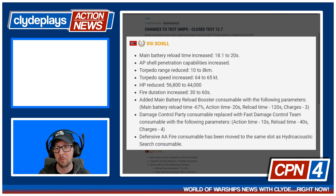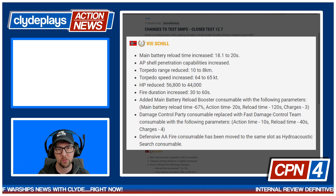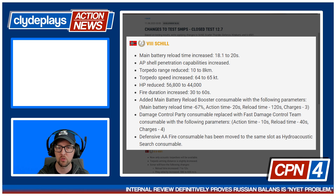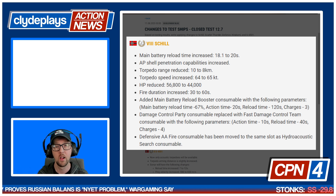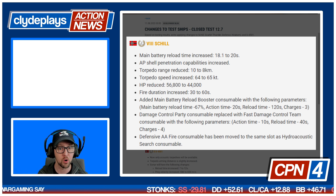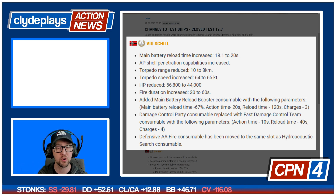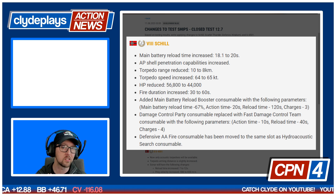This reload booster is dope. It lasts for 20 seconds and has a reload time of 120 seconds with three charges — so pretty standard charge count there. I'm actually thinking this is a nice boost to the ship. Then the damage control party consumable was replaced with fast damage control team consumables. Damage control party and fast damage control party are not heals, but they are where you put out fires, floods, and restore modules that are broken. It's now got the fast damage control teams, which has a much shorter cooldown so you can DCP more frequently.